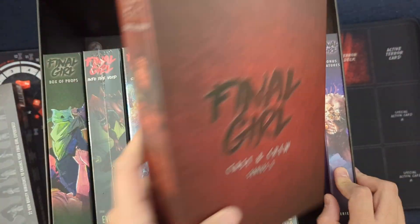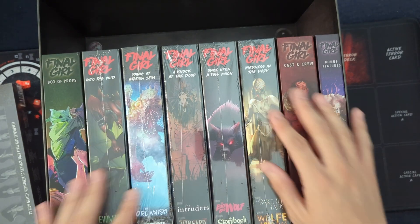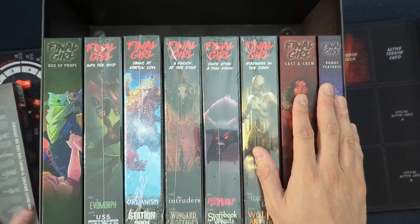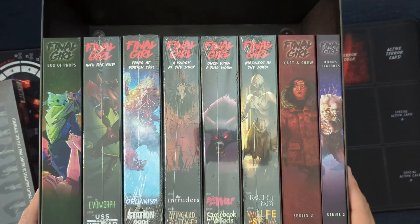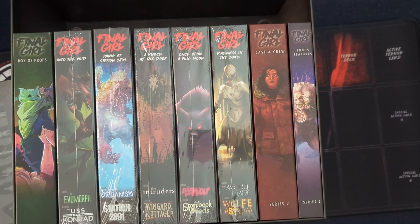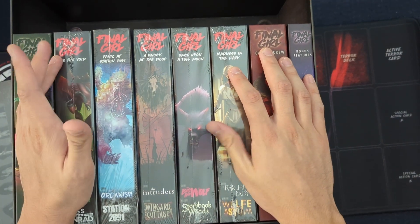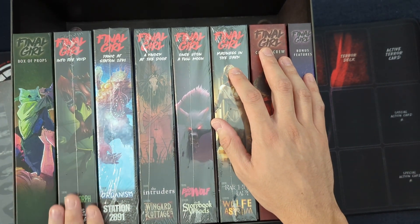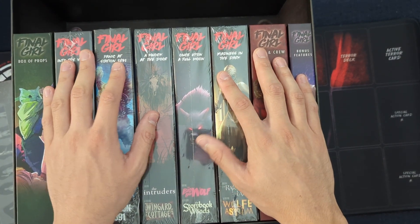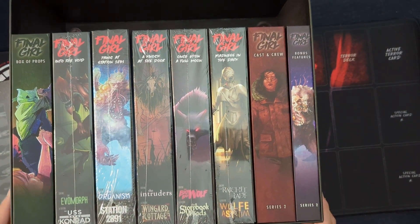If you're a Series 1 person getting back into it, or if you're just getting into Series 2, do remember that this Series 2 set does not come with a core box — you'd still need that separately to make all the rest of this work. Everything in Series 2 is kind of self-contained; you could just get Series 2 and play all of that, or get them à la carte. I hope you guys enjoyed this overview. If you have any questions about any of the specific feature films, please do let me know. My intention is to play through all of this and create a volume two of my buying guide to help give you an idea of what the mechanics are in each of these and what you might like as you traverse the Final Girl world. I appreciate you guys for watching — thank you, and I'll see you on the next video.